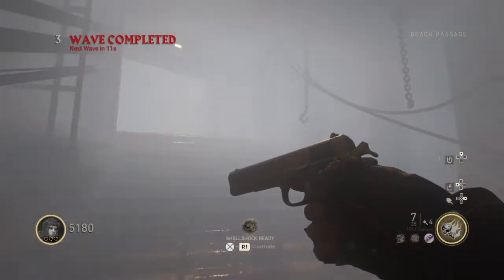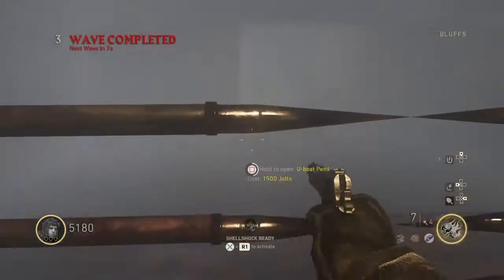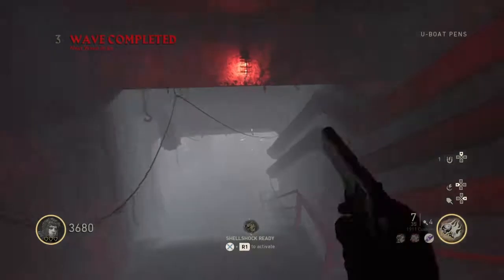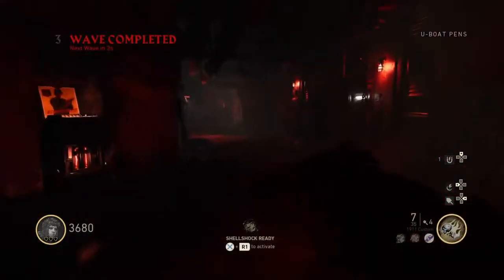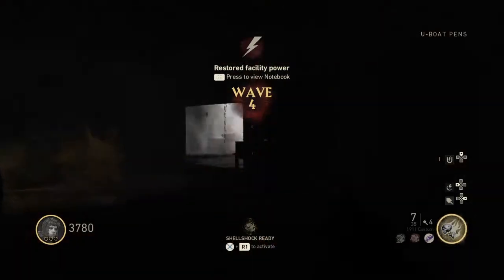After a few rounds and you have accumulated some Joules, you're going to want to open what I believe is the U-Bow pins area. And you're going to want to activate the power in the facility, which is right here. Pull the lever to restore the facility power.